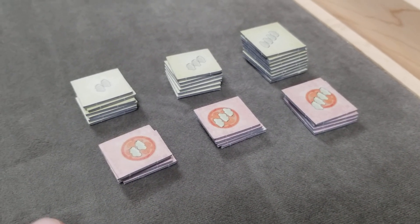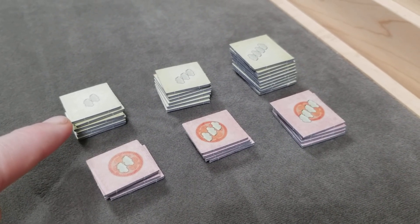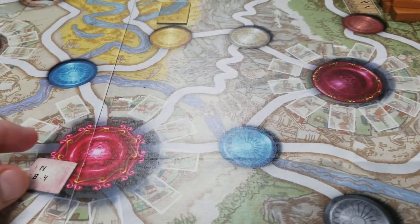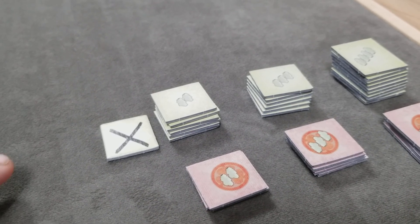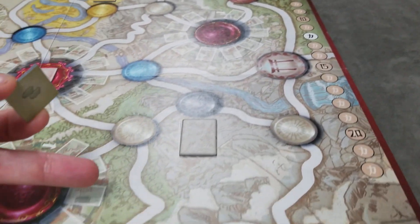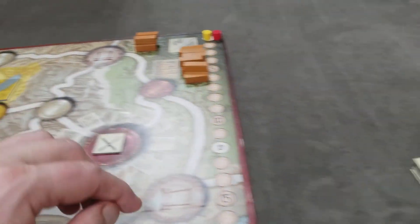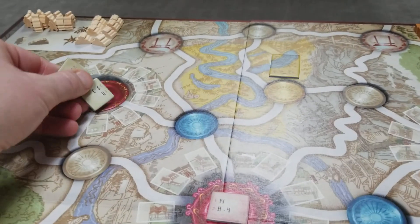Next, put out the profit tiles based on the player count. Since I'm setting this up for a two player game, I'll use the two player profit tile stacks. Randomly shuffle the pink ones and draw one. This will be placed in the center of the game board in the city of Edo. Also, in a two or four player game, you're going to block off one of the cities. The cities are in the outer spots with the building sites. Just randomly block one off, then shuffle the other city profit tiles and fill in the other city spots.